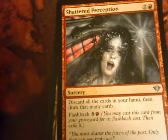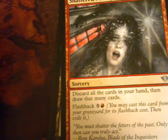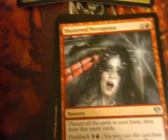Shattered Perceptions — it looks like a happy card. Discard all cards in your hand, then draw that many cards. Flashback five and a red. If it wasn't for the fact that this card is red, it would go really well in Dredge.